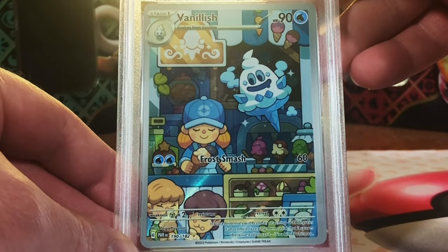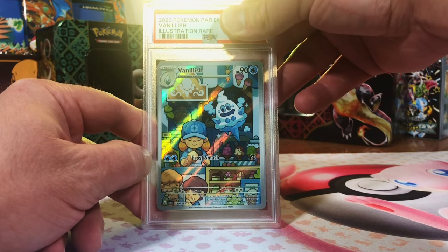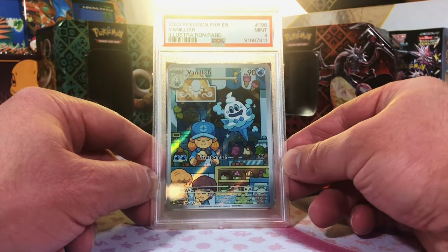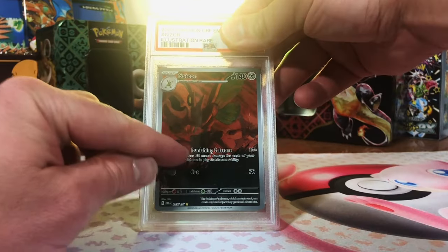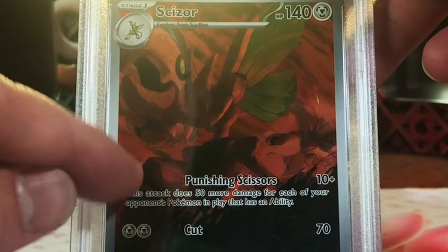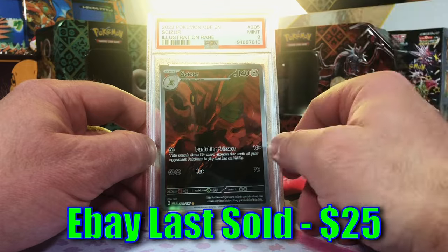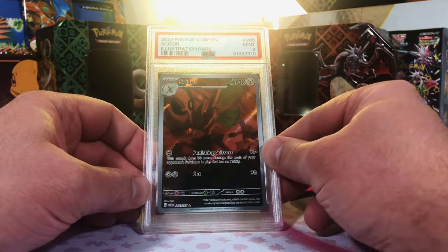Vanillish Illustration Rare from Paradox Rift — a fun little artwork there. This one might be an 8. Mint 9. Another artwork that's just fun and leaves you smiling. The Scizor Illustration Rare from Obsidian Flames — first time I pulled this one and I was super excited. I love this artwork and I'm a fan of Scizor. I think it's 10-worthy, but we'll see. One, two, three — let's go. Mint 9. Love this Scizor. I am just over the moon right now.